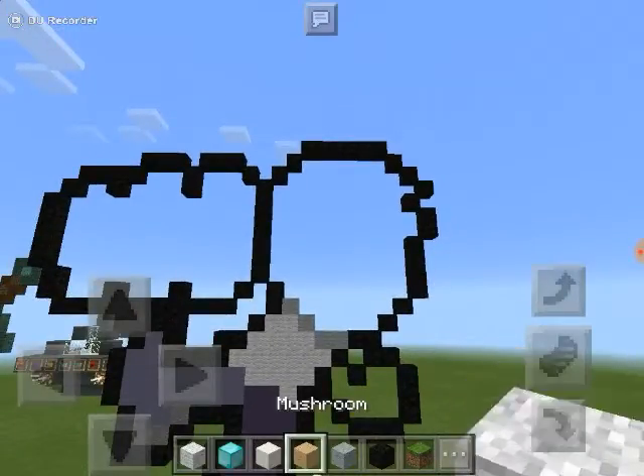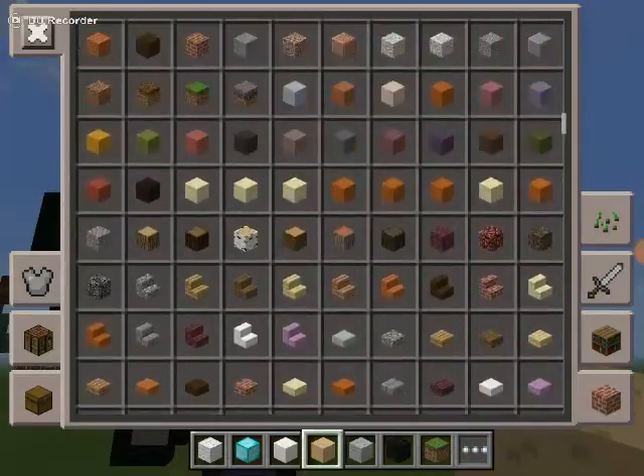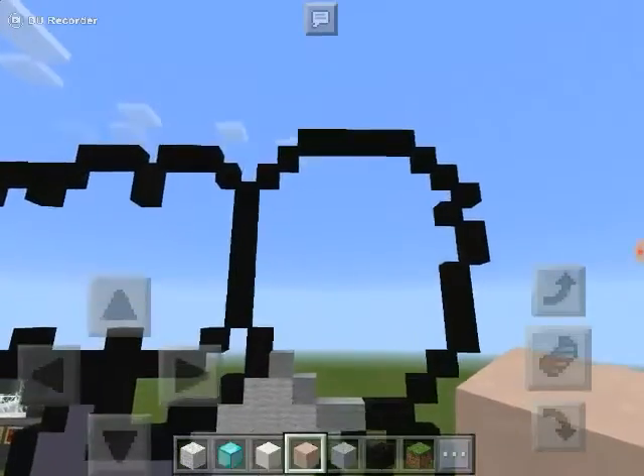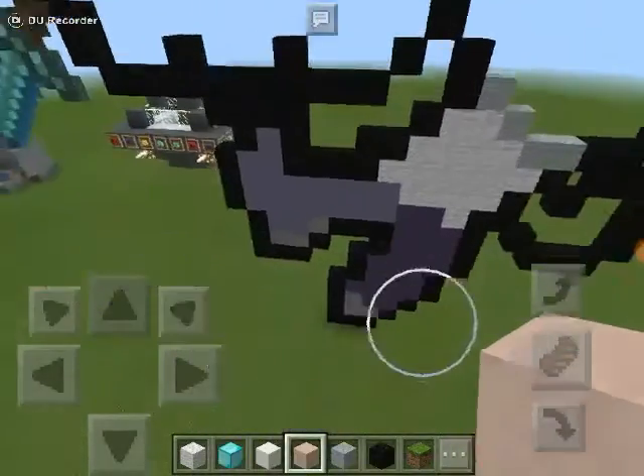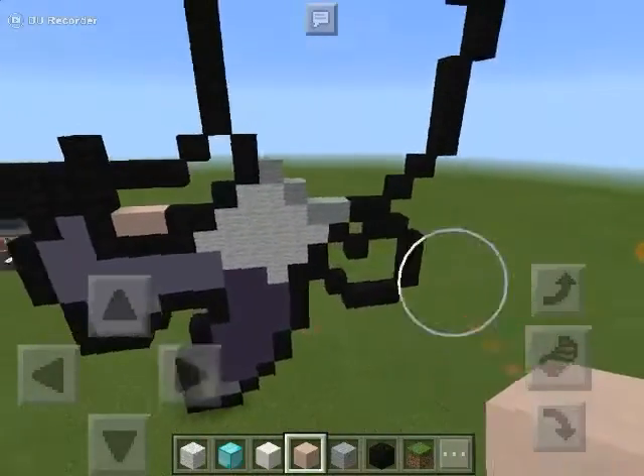After you've done that, you want to add the skin colour. I'm going to use mushroom — actually, is there anything better than the mushroom? Okay, here we go — we've got white stained clay. You have yourself some white stained clay, and you are going to fill up the thumb, just the tip, like so. Nothing more but that.